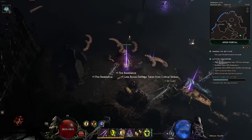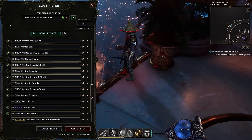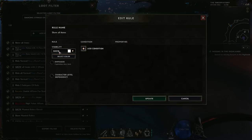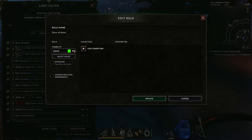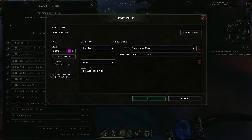Depending on the stage your character is at gear-wise, you're going to want to completely filter out a lot of base types that aren't useful for your build. Early on I'll list most of the bases I'm interested in while leveling, and then eventually I'll remove those when I'm only looking for best-in-slot bases. Eventually you'll hide most non-unique, non-exalted items. At that point I'm pretty much only looking for exalted items for actual upgrades — you want to do this as soon as you hit empowered monoliths. If you're looking for a specific affix shard for your build, you can put that at the top of your loot filter and it'll override any rules listed below.